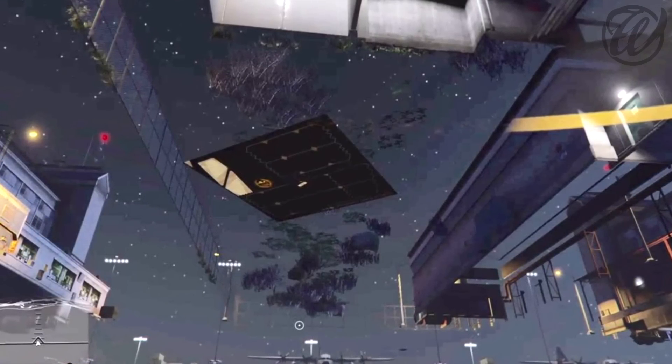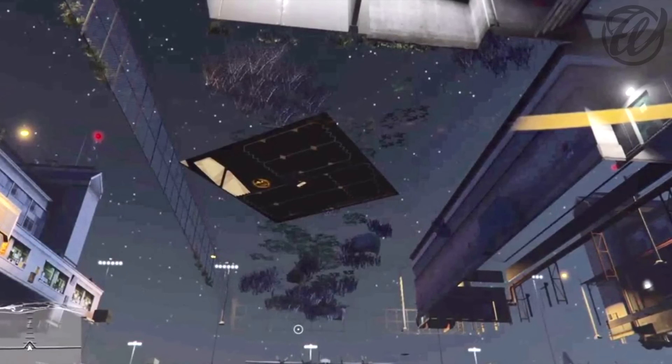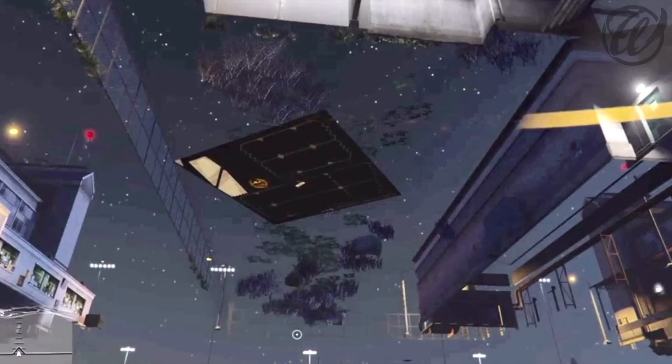But this isn't the normal black square how we know it — it's different. The square now has the Zancudo UFO texture on it, and this is something that we haven't seen before, ever.